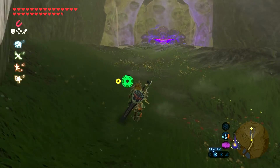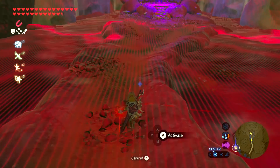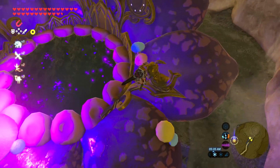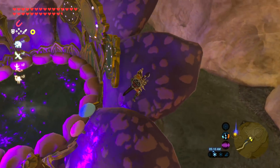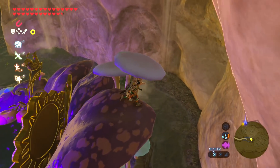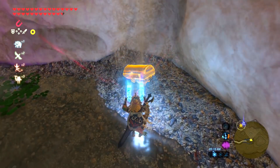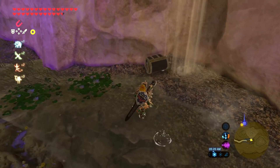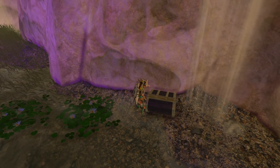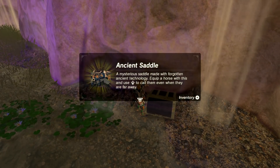So here we are. Up here, again, we're gonna wanna use the magnet and kind of look around. We'll come up here, get to the top of it, use the magnet — and there it is. Kind of pull it out and open it up.